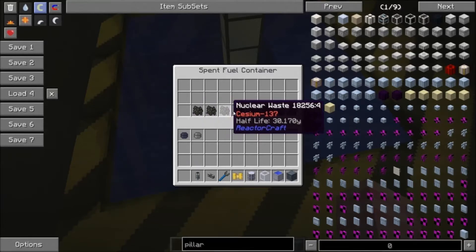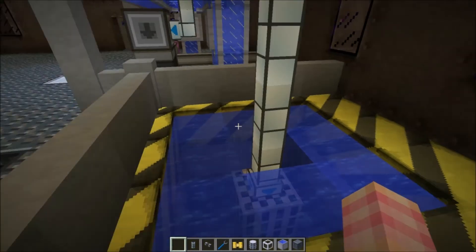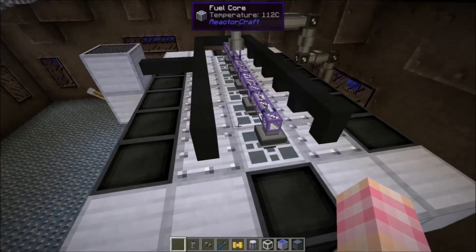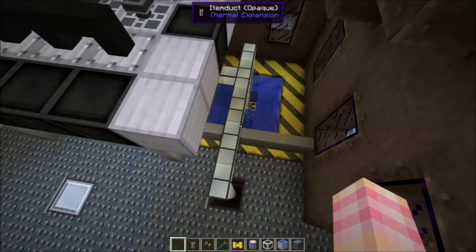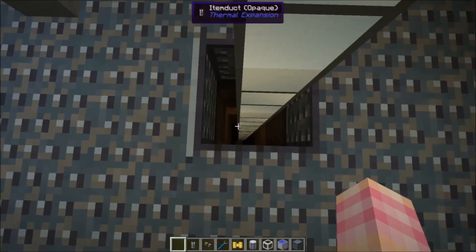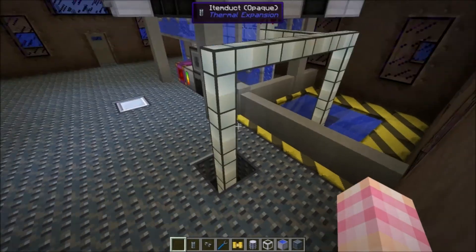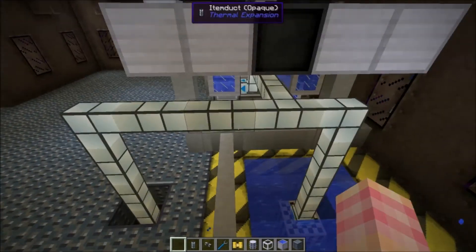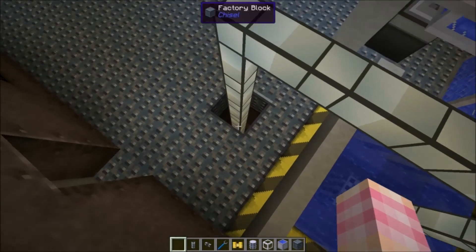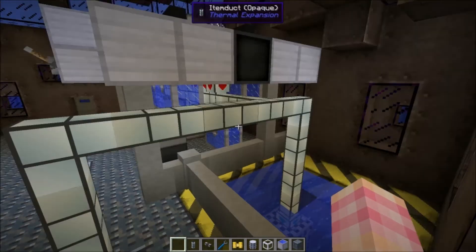The waste shows half-lives of 64 hours, 30 years, 5 hours, 65 hours, 2 years. Now, these nuclear reactors produce different types of nuclear waste, and some have really long half-lives, which is what we talked about before with the nuclear waste disposal drums. I've got about 9 of those down at the bottom of this deep hole. And I find that if you hook it up with item ducts like this, it does seem to actually send the long-lived stuff down there and the short-lived stuff over here. There are probably much better ways to do this, but I was trying to set up an automated system without needing to first handle the nuclear waste and place it into a filter.